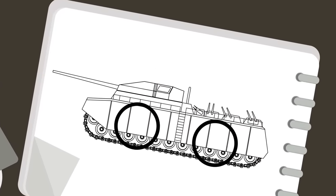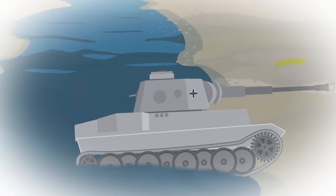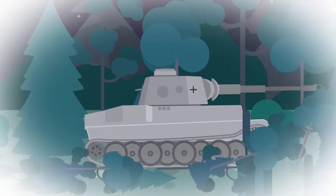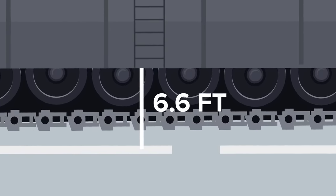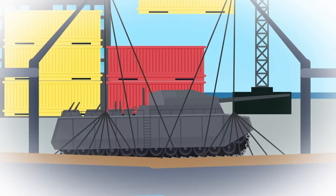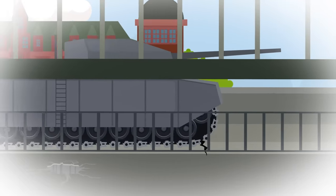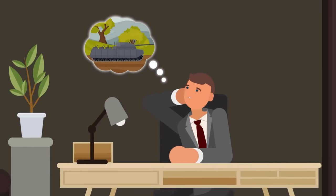Wheels were out of the question, as they would need to be so gigantic the whole vehicle would become unstable. Tracks were needed to cross rivers, ditches, and forested areas because they gave better weight distribution and grip on difficult terrain. The clearance from the ground to the underside of the Ratte would be about 6.6 feet — hypothesized to be tall enough to ford most rivers. Since the Land Cruiser was so heavy it couldn't be loaded onto boats, and there were no bridges large or strong enough to carry it, once deployed in the field the tank would need to navigate any terrain it came across entirely on its own.